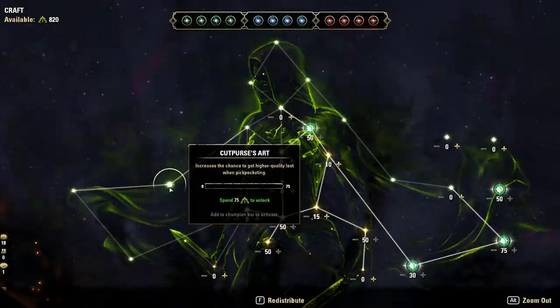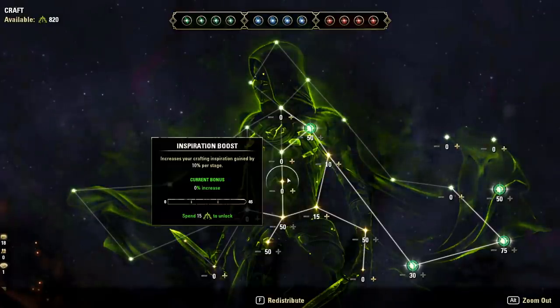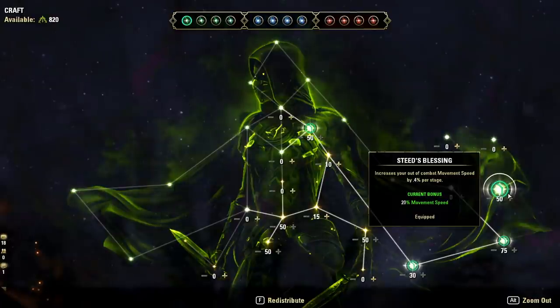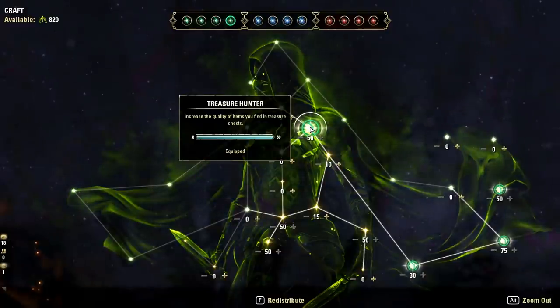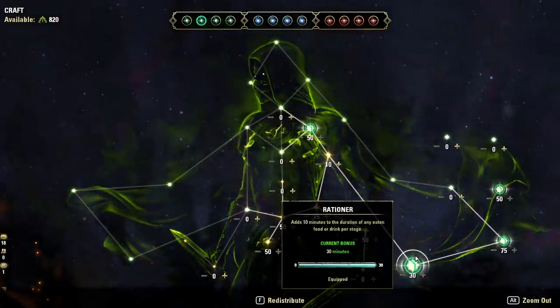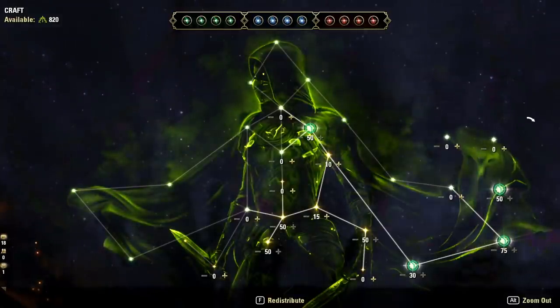Let's jump into Champion Points. This is for about 900+ CP - I do have 300, 600, 900, and 1200 CP loadouts on my website in the written guide. For the Green CP utility tree: start with Steed's Blessing for 20% movement speed out of combat - that's a game changer. Next get Gilded Fingers for free gold, then Fortune's Favor and Treasure Hunter for treasure chests, and quality of life stars like Break Fall, Rationer, and Liquid Efficiency.